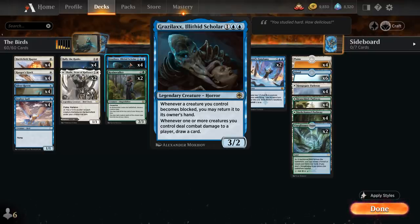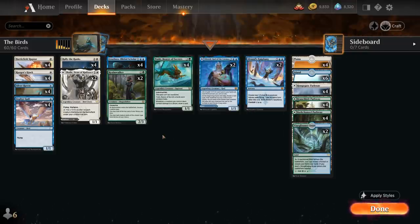we may return it to its owner's hand, and whenever one or more creatures we control deal combat damage to a player, we draw a card. So of course, the only logical conclusion is to build a bird tribal deck, since all those cheap evasive creatures are great at enabling Graselax,